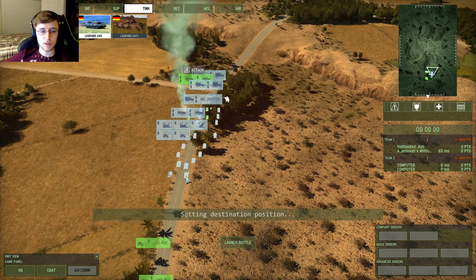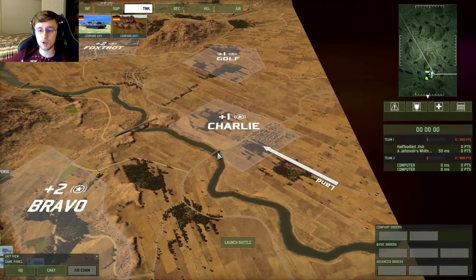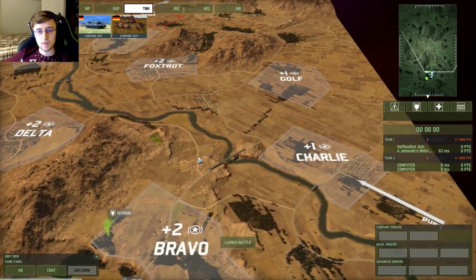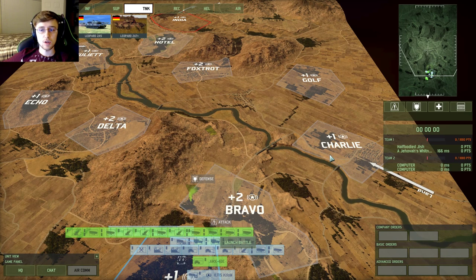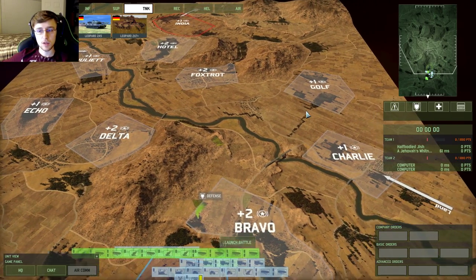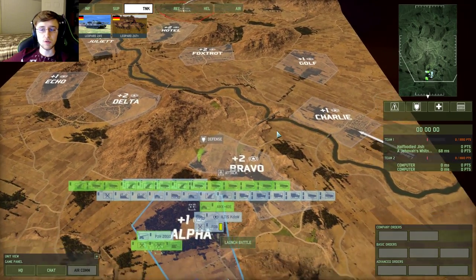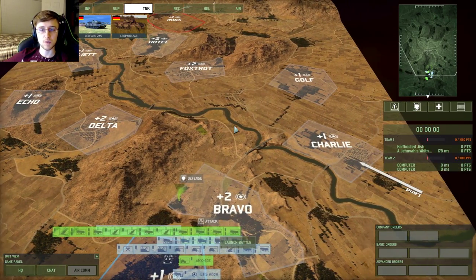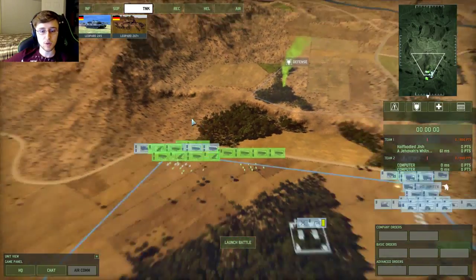I'm thinking of putting just a few tanks on the right for now. It's right next to the reinforcement spot so if I really need to bring some in I can just bring them in last second. How many points do we have to hold to at least stay even? We have to hold either Echo or Golf as the tiebreaker. Let's leave both Echo and Golf neutral and assault Golf first because it'll be the easiest — it's the farthest from their spawn. Delta is going to be the hardest to keep held.